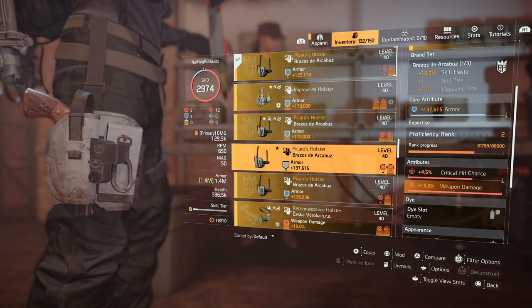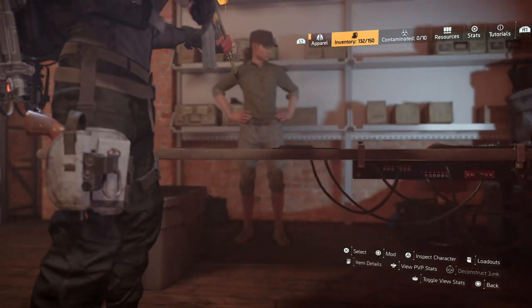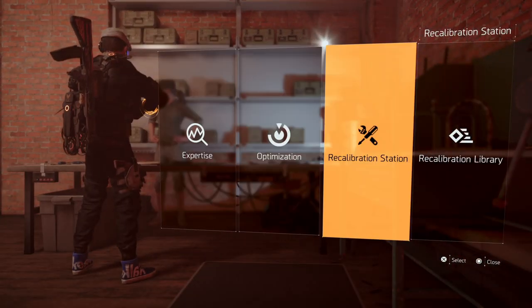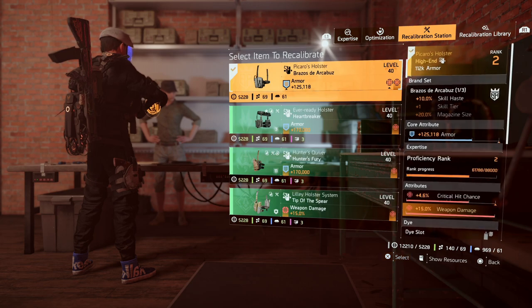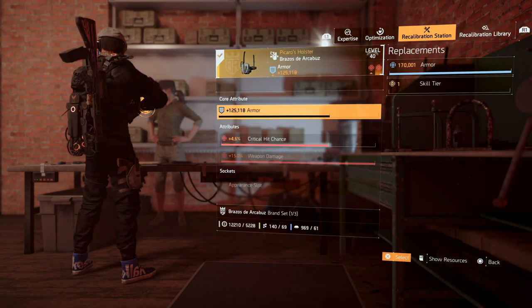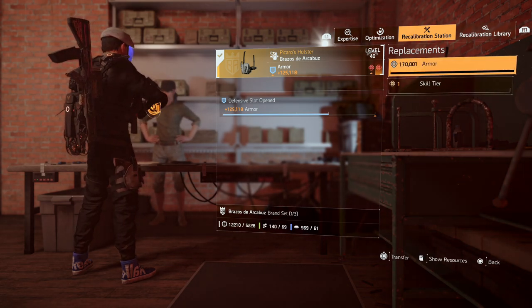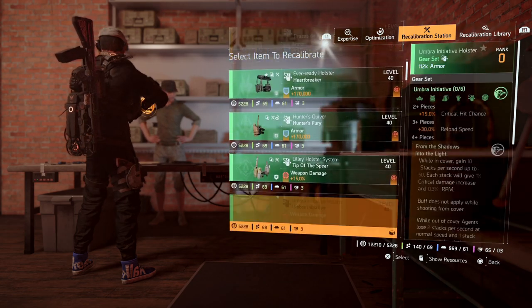What I want to do is be able to roll that core attribute. I was excited because I thought maybe I could have two 15 weapon damage rolls on one piece. So I went over to the recalibration station thinking that was going to work. I click on armor and look what happens — armor and skill tier are the only two things you can roll. I was like, well, maybe there's a bug in the game.